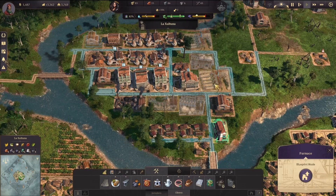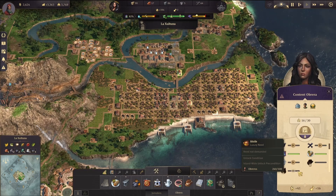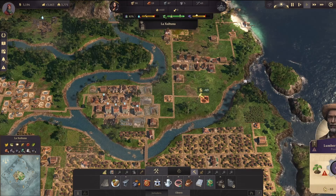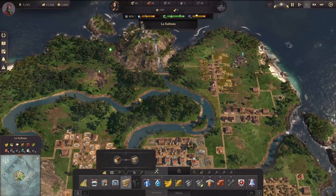The big problem is look at the money at the top — we are out of money. We have barely two thousand dollars. We are making three thousand dollars per minute but still this is very low, especially given that the concrete factory costs 15,000 and the cable factory costs 30,000. So we're going to need to juggle that.